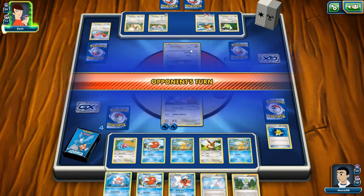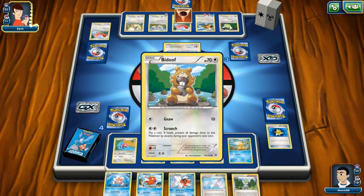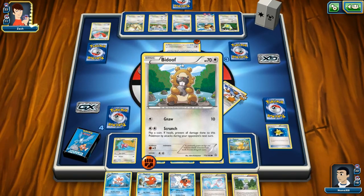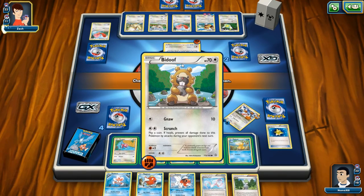Who do we have now? We have Bidoof! Bidoof — Gnaw for 10, and Scrunch: flip a coin, if heads prevent all damage done to this Pokemon. I need to pay more attention. Can you do both of those powers or is it just one? Because that'll make a difference — I don't care if he prevents damage, it just means I could do other stuff with my turns.